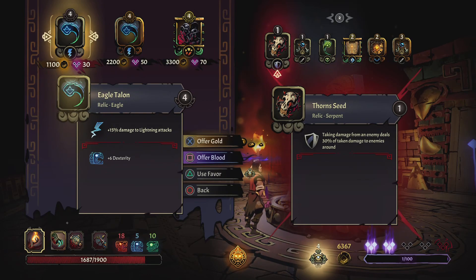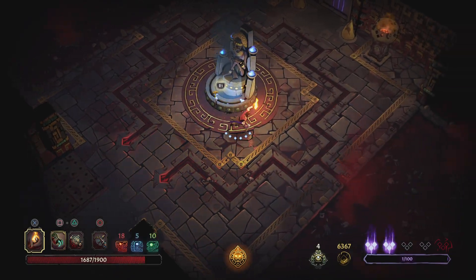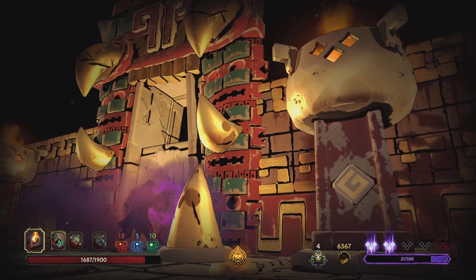Lightning attacks — but I don't have any lightning attacks anymore. Plus 15%, 30%, then plus 45% to weaken enemies — that's 3300 gold. I need the gold. Alright, we're doing a weapon upgrade and then the final boss.